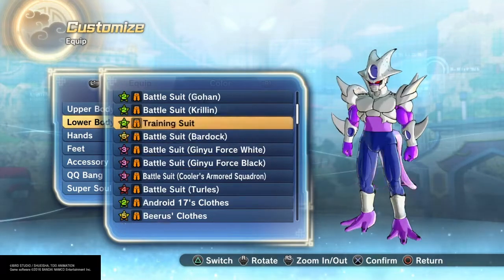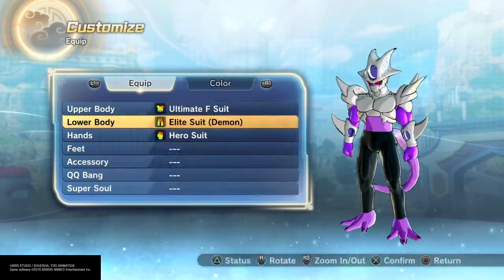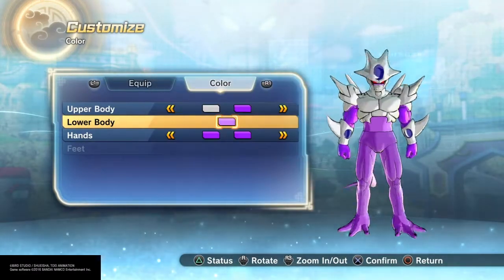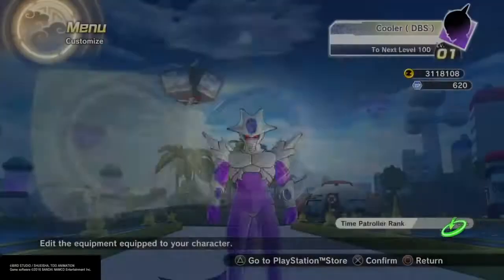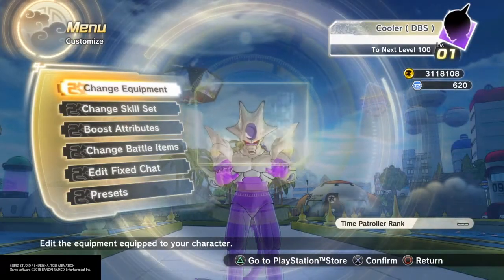These bottom pants are called, I think, the Z-Warrior outfit. This will be as close as you're going to get in my opinion, unless you want to go with nothing on the bottom — in which case, go with any of the leggings that you can color. Any changeable-color leggings will work just fine; just try to match the skin tone as close as you can. And with that, let's go to the skills.